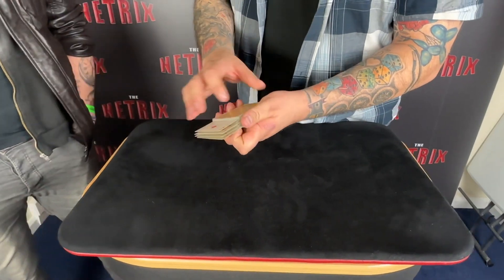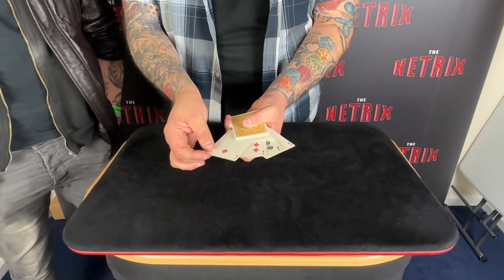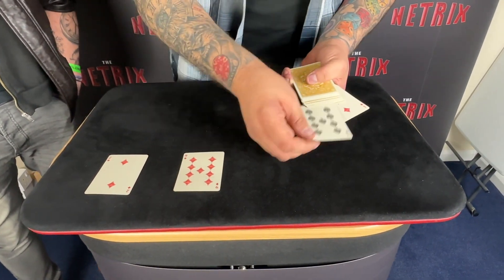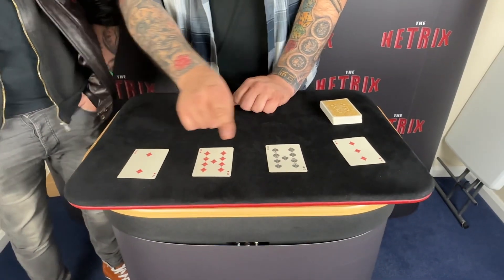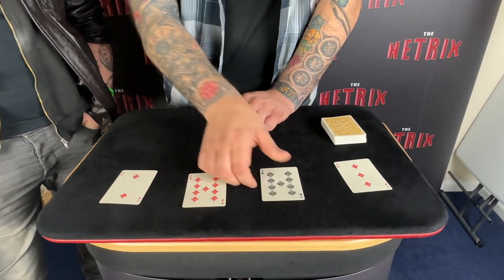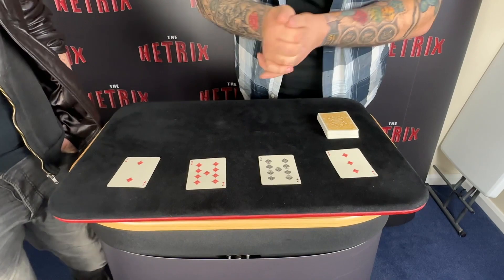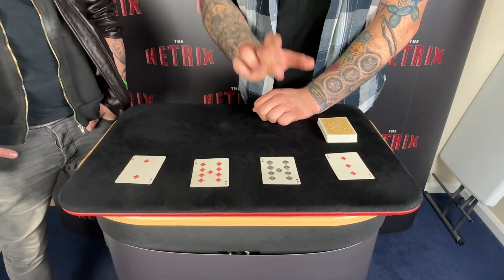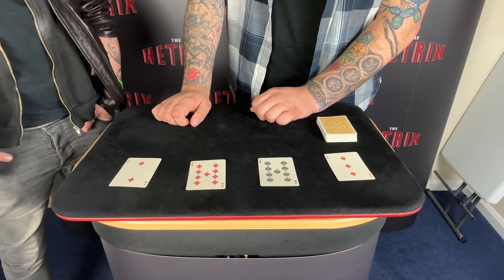So I want you to think about this very carefully. Every single time you said stop anytime you wanted to, and you stopped on these four cards. I'm not going to change the order, I'm just going to put them down on the table. The first one you touched was the two of diamonds, then the nine of diamonds, then the nine of spades, then finally the three of diamonds. So the perfect mates would be the two of hearts, the nine of hearts, the nine of clubs, and the three of hearts. I'm going to try and make those perfect mates turn face up in this deck in four different places, in exactly the same order as those cards.